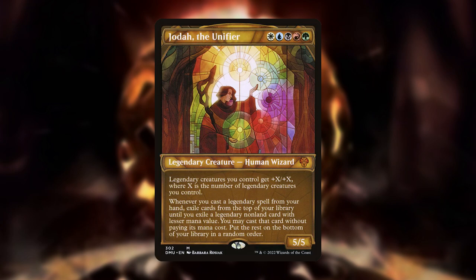Hello everyone and welcome back to my Magic the Gathering decklist reviews. Today I'm going to cover a commander that is a fairly recent addition to my collection. That commander is Jota the Unifier. Jota the Unifier is a 5/5 human wizard for four generic, white, blue, black, red, and green that says: Legendary creatures you control get +X/+X where X is the number of legendary creatures you control.